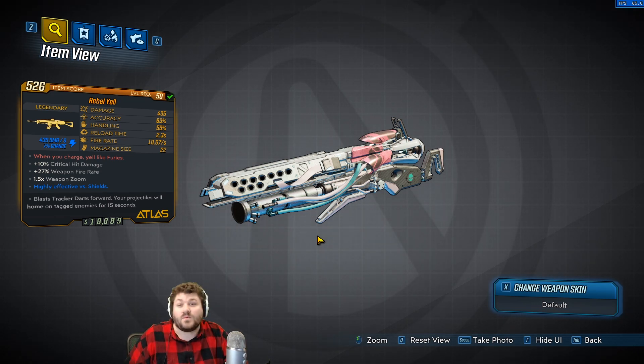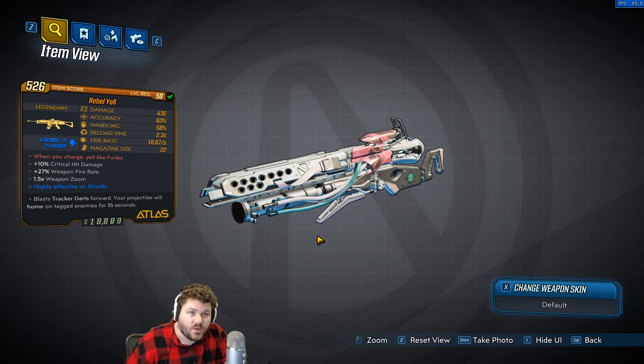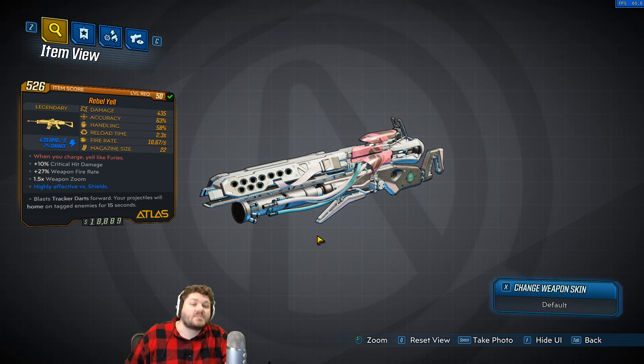Hello everybody, DigFig here, and welcome to this Borderlands 3 item overview video. We are going to be going over the Rebel Yell, a legendary assault rifle.